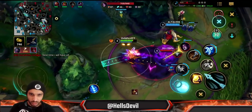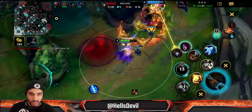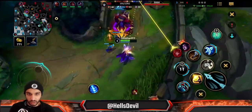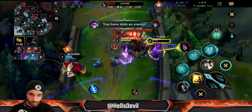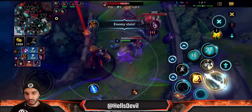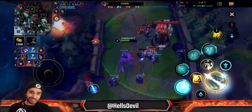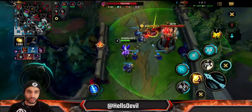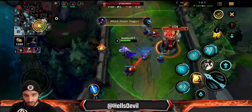Alistar uses his ultimate, I go in and use my ultimate as well — boom, slammed into the wall, easy kills. Look at that. Vayne's ultimate: you only want to use it when you go all in. However, there is one more scenario where you can use it.